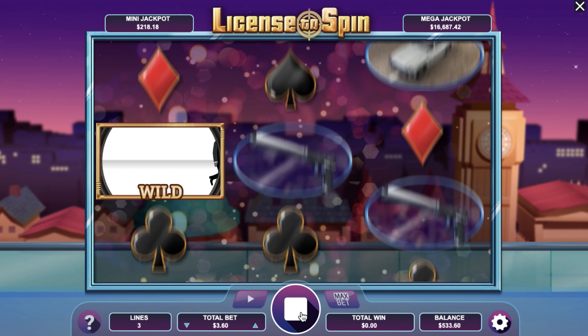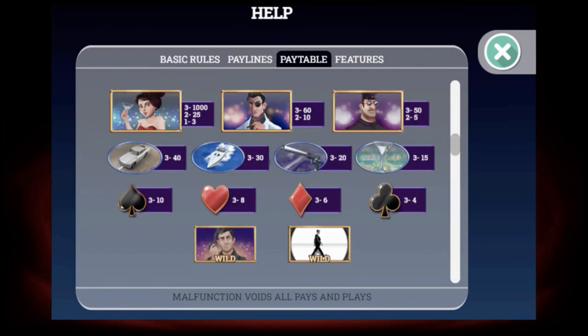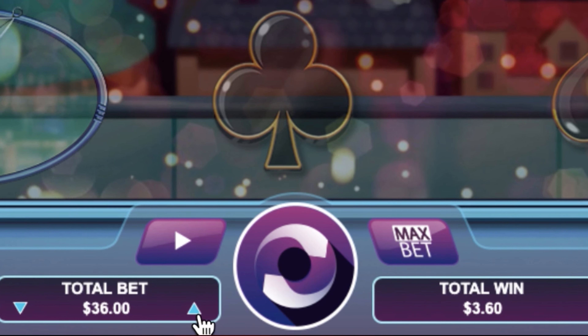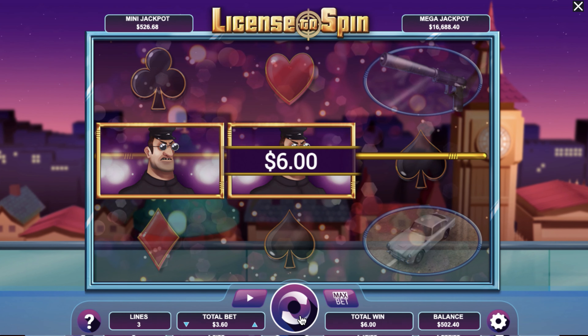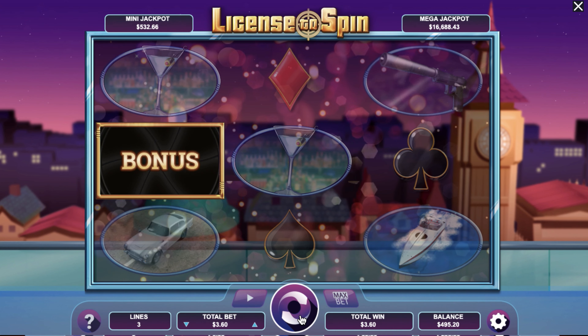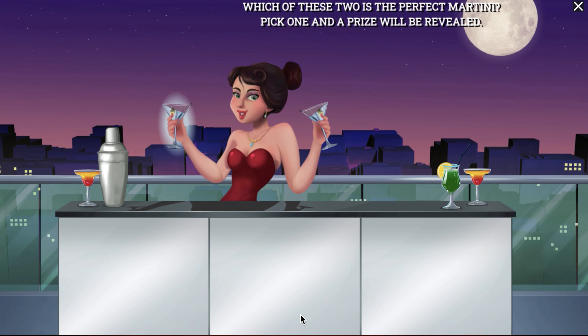Talk about shaking and stirring the gameplay. The grid is a simple 3x3, but don't let that fool you — the game has wild symbols, scatters, and two progressive jackpots. With a betting range of 0.30 to 240 per spin, there's a stake for every spy. The wilds and bonus rounds are where it gets interesting, with bonus parachuting and rainfall graphics that pop up now and then, adding that extra cinematic flair.